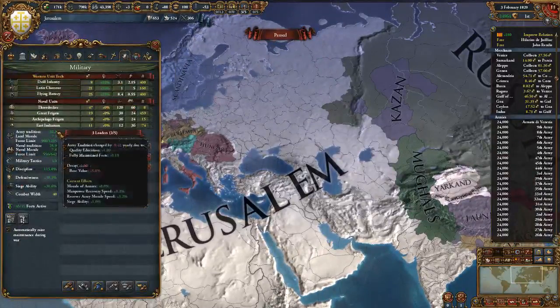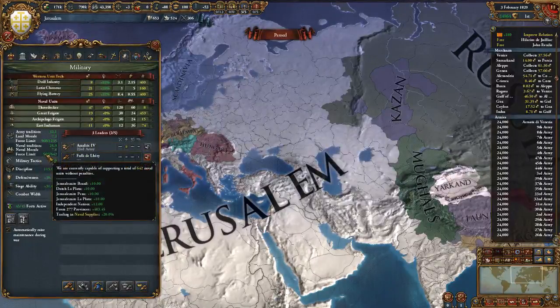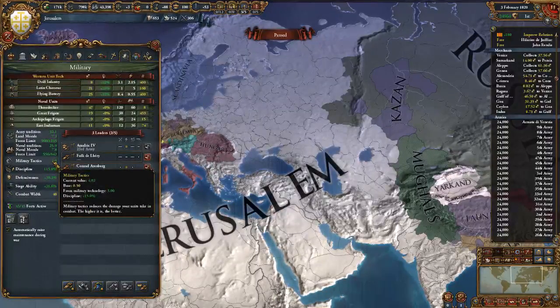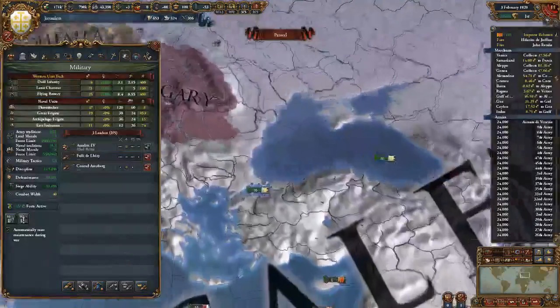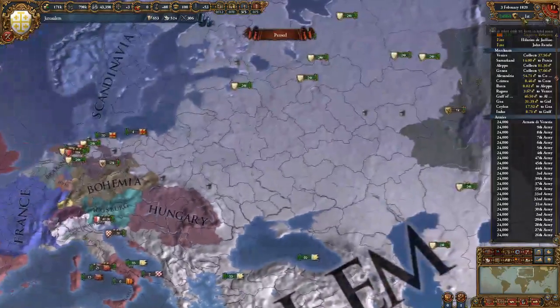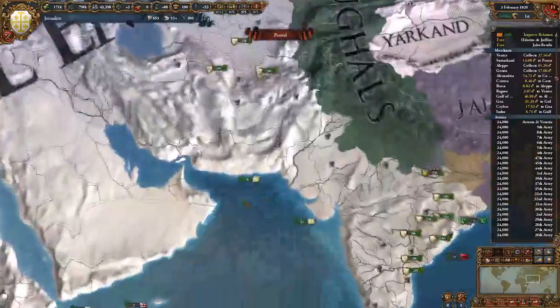I do have 960,000 out of a possible 1,235 men. I do have 15% discipline, 30% defensiveness, 4-point military tactics, 31.6 siege, and 40 combat width. I probably should have increased the cavalry size a bit more on these, but it's just too late now - it's February of the last year, so I couldn't get a lot done anyway.